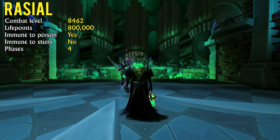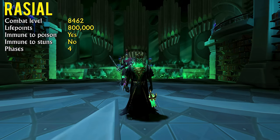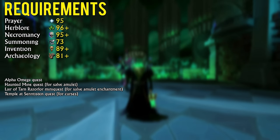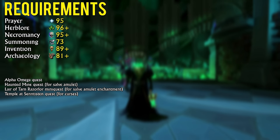Raziel is a high level necromancy boss unlocked after the Alpha Omega quest, requiring 30,000 souls and the Will of Souls. While Raziel isn't a particularly difficult boss mechanically, he does hit like a truck and players that lack damage output will suffer heavily, much like the Ambassador boss.